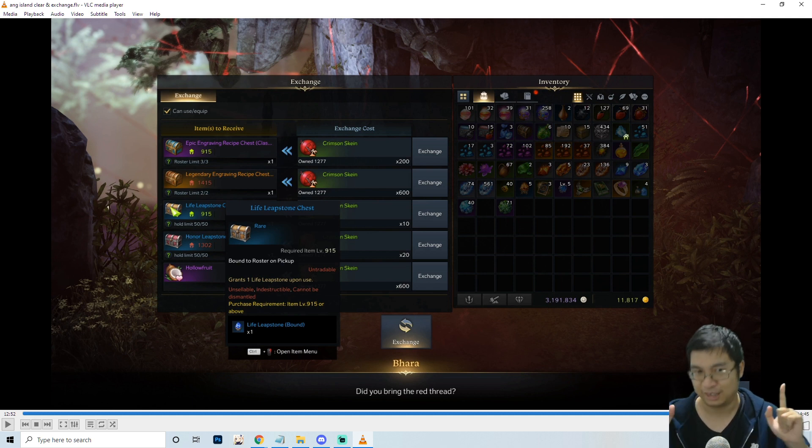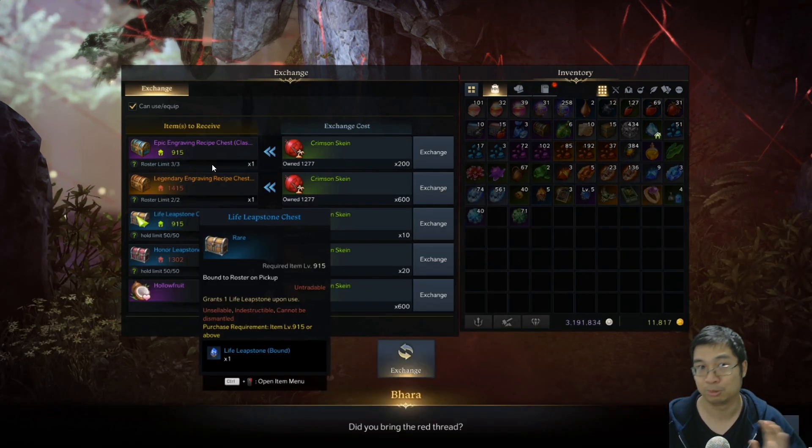But if you get the tier 3 leapstones, which are massively valuable, you can easily get 20,000 gold worth of value just from the leapstones. You also get five blue books which is 1,000 gold you can sell, and you also get three of the purple books which is about another 4,500 gold. So in total, once you reach tier 3, if you come to this island you can easily get 25,000 gold just by getting the items.